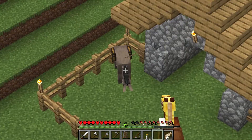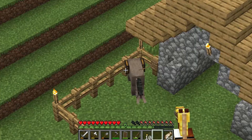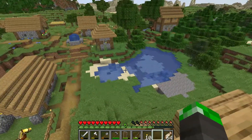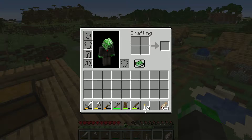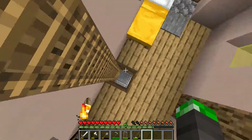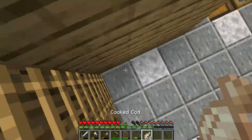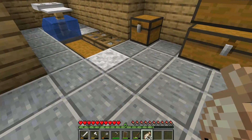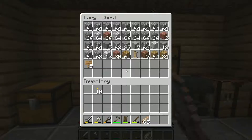I also got this donkey and I'm gonna name him Pac-Man — he can hold chests, that's why he's like a pack animal, so that's what we're gonna do today. We're also gonna be upgrading our tools some more, giving them mending enchantments and more protection.